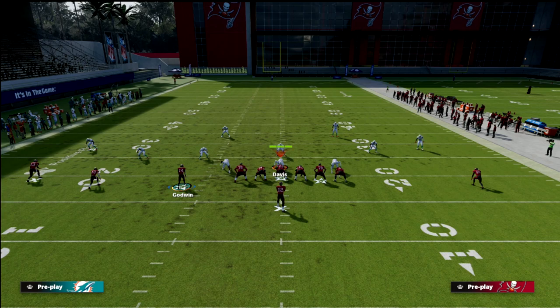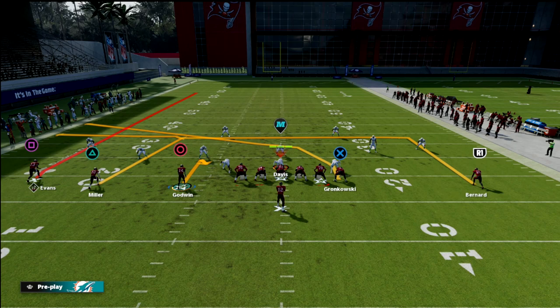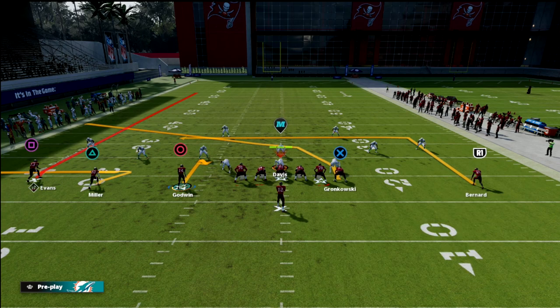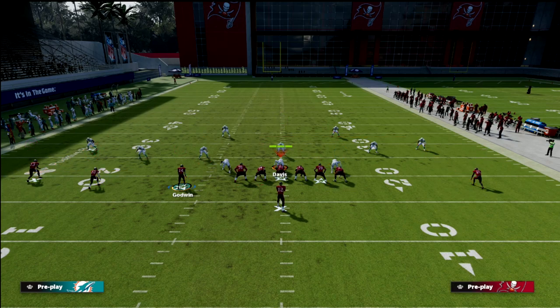You can do a couple of different things with the number three receiver — I personally like to hitch him. The reason I like the hitch is because with the number two receiver I'm going to zig him, so I've got a hitch and a zig, plus the fade. This five-wide concept is really, really good. You could drag him and keep the zig too — if they're running more man coverage drag him, if they're running more zone I prefer the hitch.